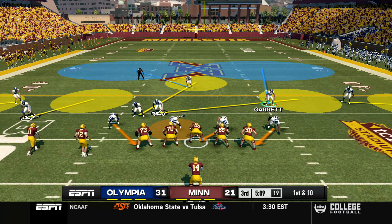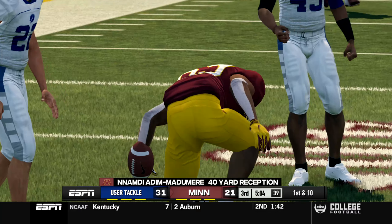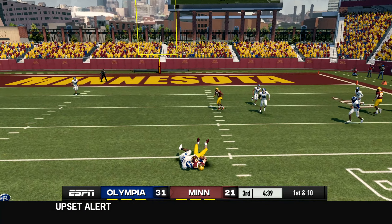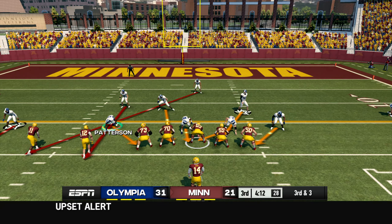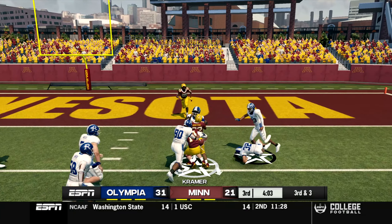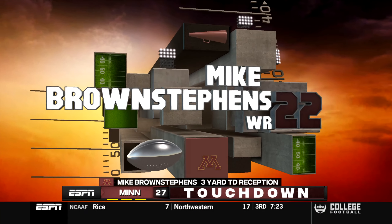First and 10 - Kramer drops back and throws deep. Where is the defense? That's Nnamdi Adim Madumere for 40 yards down to the 25. On first and 10 - defense, come on - Kramer throws to Wilson for seven yards across the middle to about the 18 yard line. Third down and three - Kramer makes adjustments, looks like they're sending the house but Kramer just takes off, gets great blocking, stopped at about the three yard line. First and goal - Kramer drops back with plenty of time and finds Brown Stevens for a three-yard touchdown.